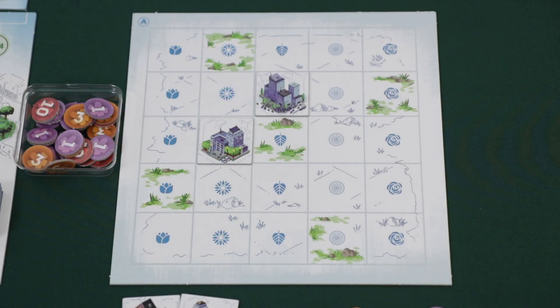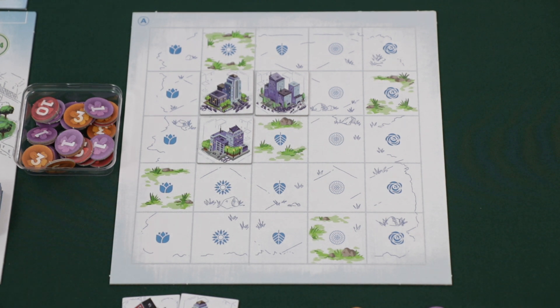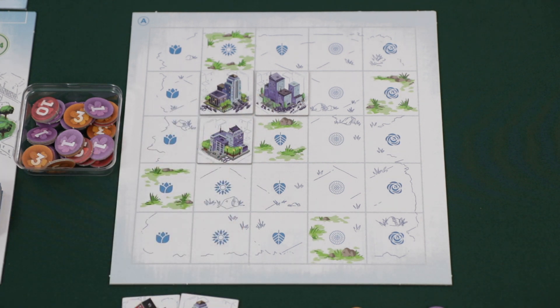Now that we've looked at the basic structure of a turn, let's learn how each building tile will score when placed. When an office building is placed, it will score one point for the tile placed, plus one additional point for each connecting office in the same row and column. So for instance, after placing this tile, this player would score one point for the tile placed, plus two additional points for the two connecting tiles in the same row and column — three points total.